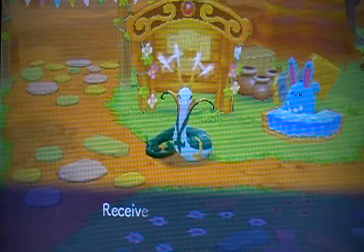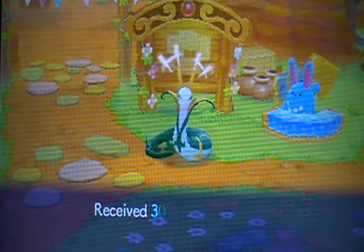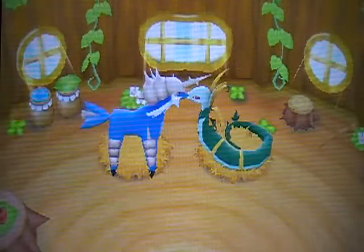What useless items did we get this time? Two fresh herbs, a spring water, and a Faux Seal Orb. Alright, thank you for watching. Bye.